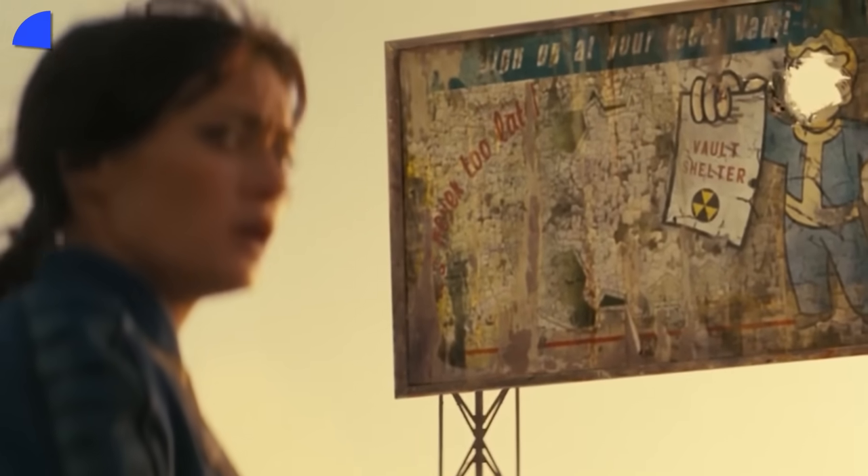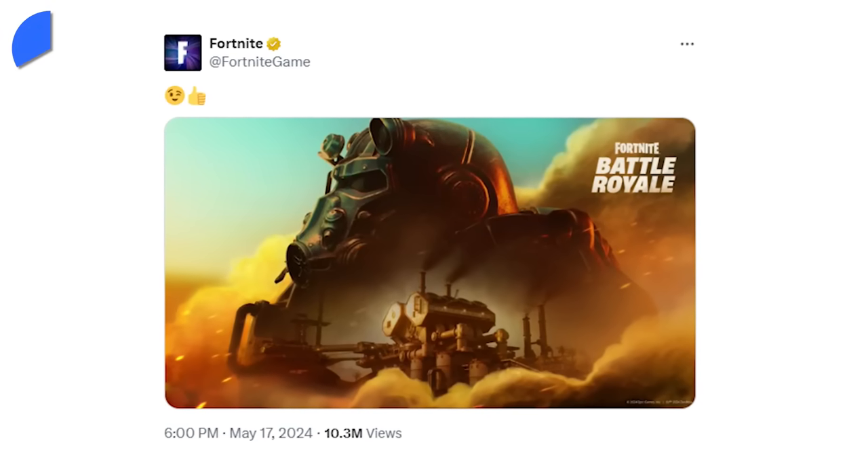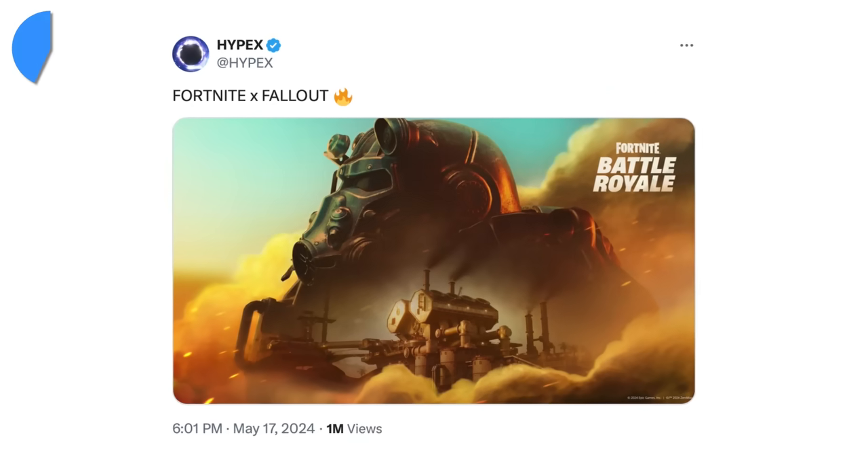The collab featured in the Battle Pass will be Fallout, which just recently had a series released. Fans will know that the emojis used in the post description are also a direct reference to Fallout's signature mascot, who could be an outfit. There will be a massive POI themed around it.